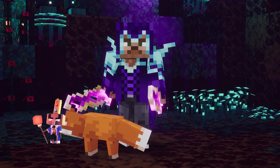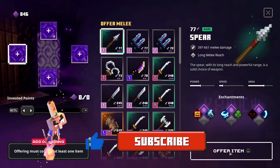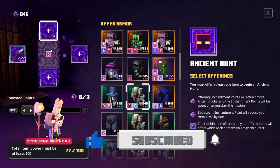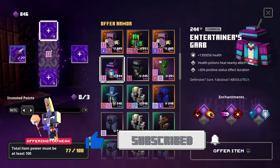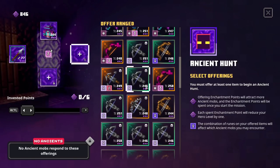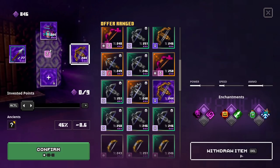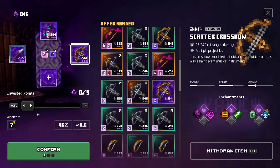First off we have the Vengeful Mariner. For this one you're gonna need two of these pink icons — I'm gonna offer my spear and also a piece of armor, which also has the pink icon. Then we need one more rune: the cross, which you can find on the scatter crossbow. With exactly these three runes you'll be able to summon the Mariner.